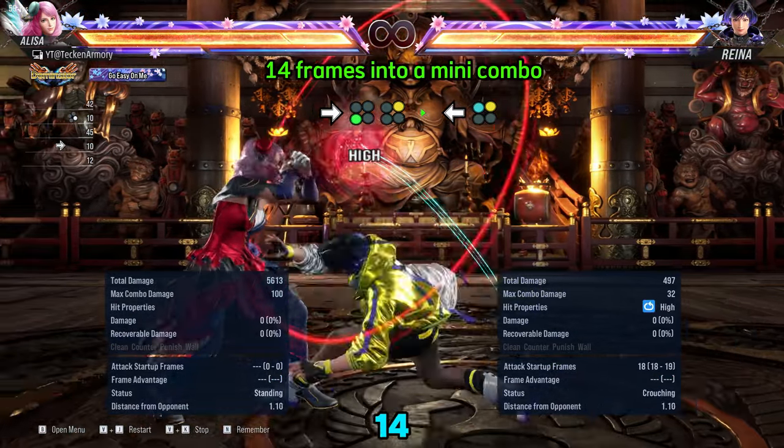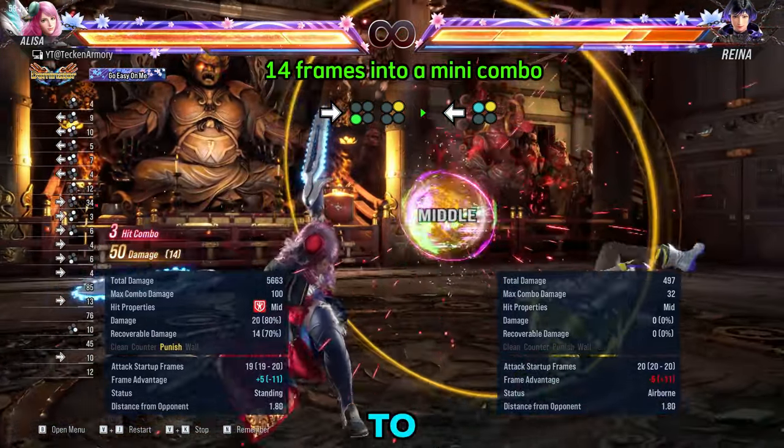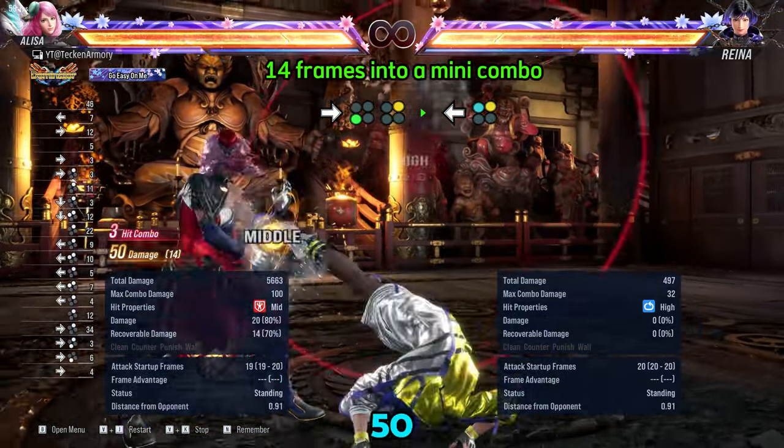Next we have at 14 frames — it is her forward 3-2. It is used to start a mini combo that results in 50 damage.